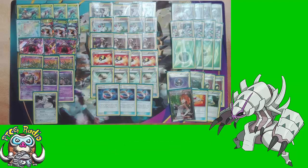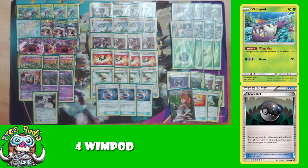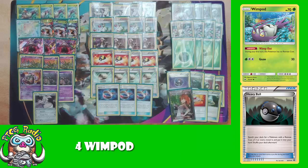Starting off, we have got four Wimpod, and they are the Burning Shadows ones — the ones that give you free retreat on the first turn of the game. These are my preferred Wimpod to be using, because they can be caught with Heavy Ball, whereas the Wimpod from Guardians Rising cannot. You can also retreat turn one, making sure you've got the correct Pokémon active to end your first turn. And then we get to the main attacker in this deck — Golisopod.